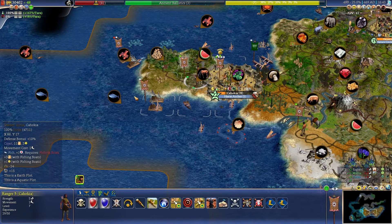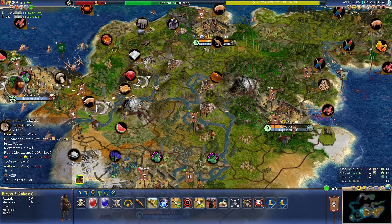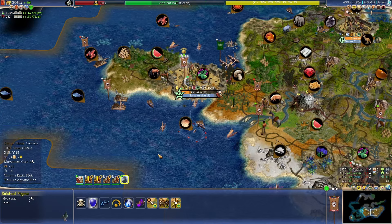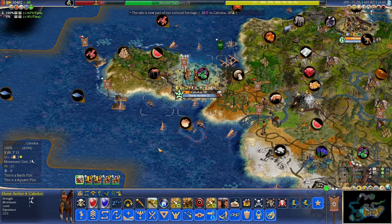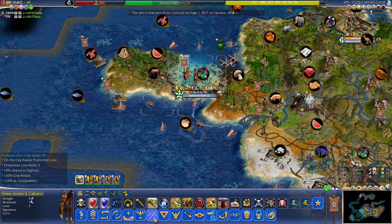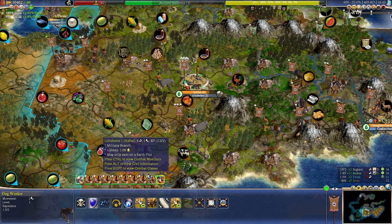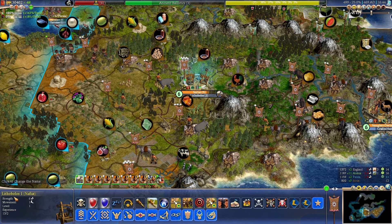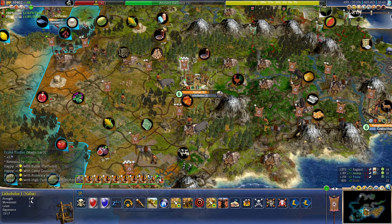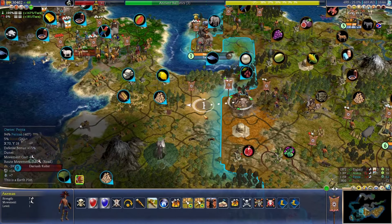Meanwhile, we are still recruiting some horse archers. Here's another horse archer — let's just stick with City Raider, since that's clearly the biggest problem. There's the actual siege weapon — we can increase city attack with City Raider. Hopefully that will help at least a little bit, but I'm not holding my breath.